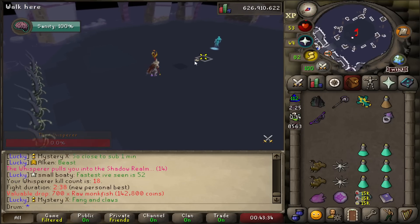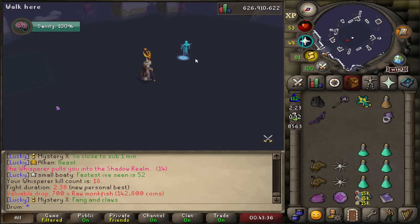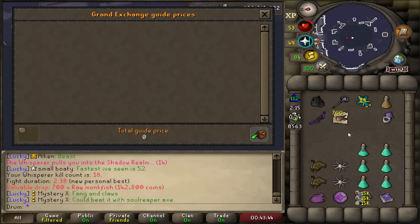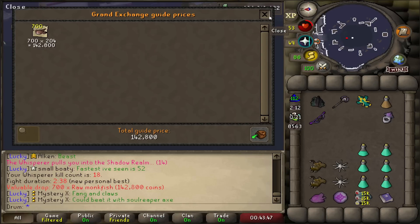700 raw monkfish. New PB as well. But damn, that's a lot. If I would have gotten a perfect kill, I think I would have gotten 50% bonus loot, but 700 of these is crazy. Sadly, they're not at least sharks or manta rays or something like that. Still money though — about 140k. Really good drop.